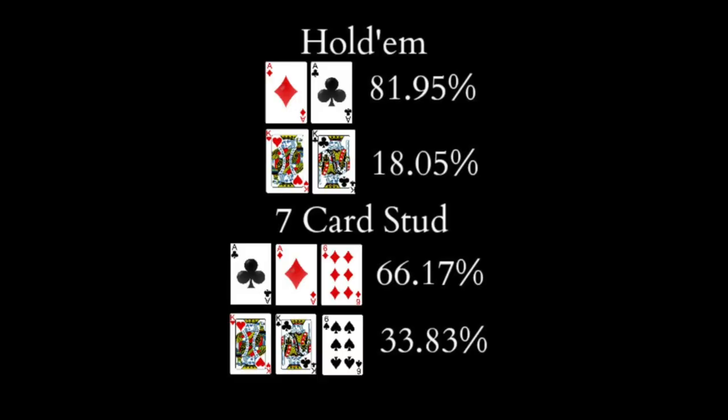Let's take a look at this graphic. In regular Hold'em, aces against kings all-in before the flop is 81.95%. Now take a look at ace-ace-six versus king-king-six in stud — only 66% of the time will the ace-ace-six win. That's a pretty big, drastic difference.